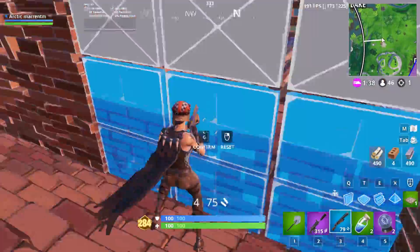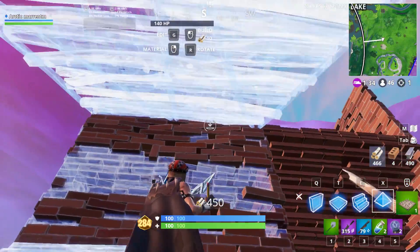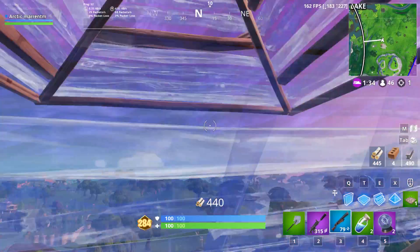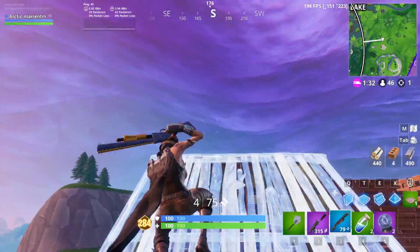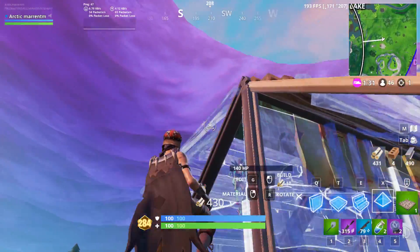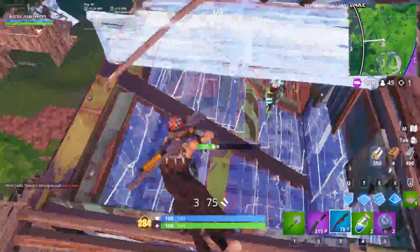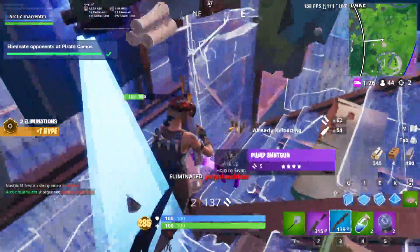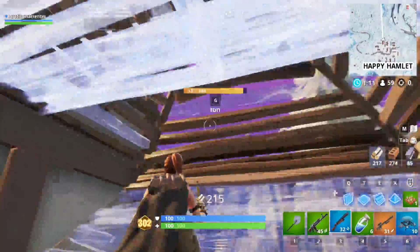The first one you saw in this video is by far my favorite — it's really hard to pull off, but I'll walk you through it. Starting off, you want to ramp and cone yourself, quickly edit the ramp, then reset the cone and edit it like a ramp. Then do a sick side jump where you cone your opponent, edit the wall, and finish it all off with a cone floor edit.